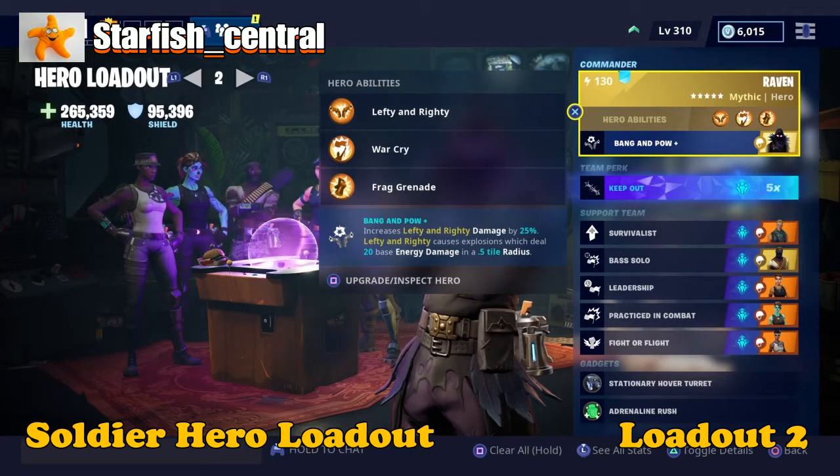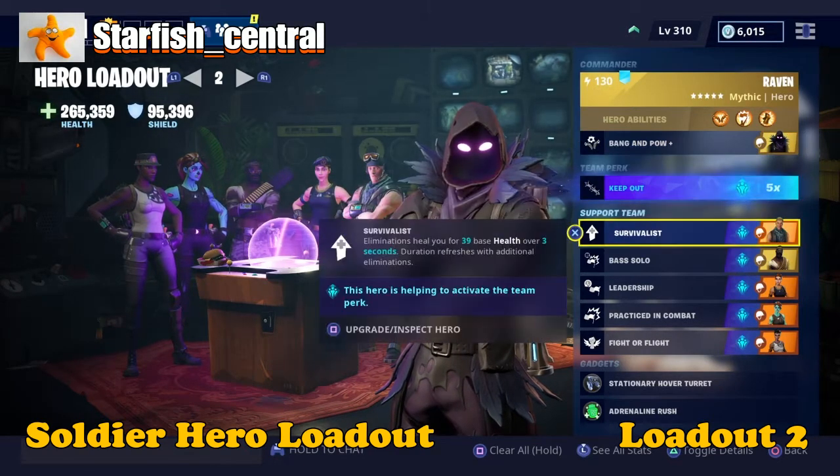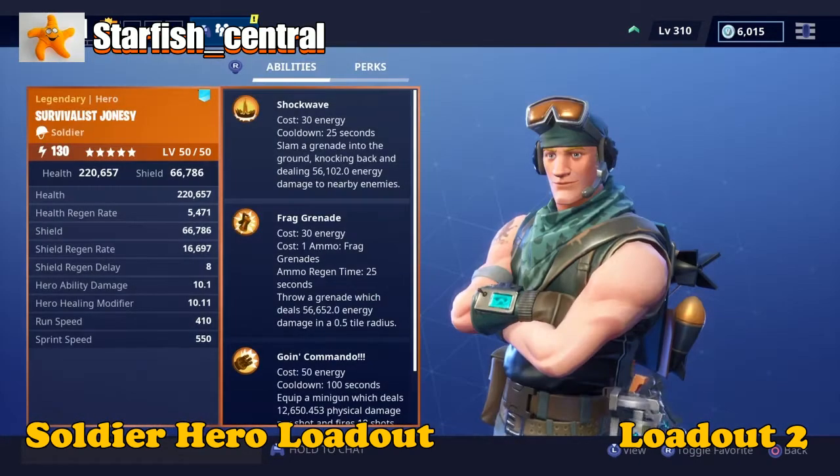The power perk increases Lefty and Righty damage by 25%. Lefty and Righty causes explosions which deal 20 base energy damage in a half tile radius. For the first support team slot we have, of course, Survivalist, which I said in my previous video I have in all of my hero loadouts.